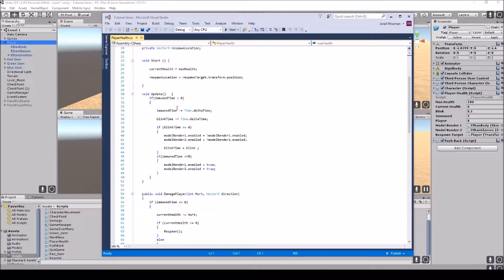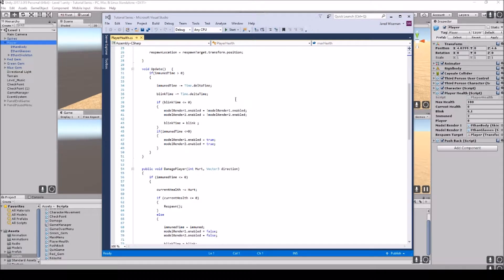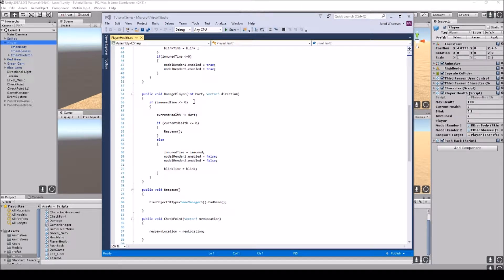For the coding, the first part is in void Update. If immune time is greater than zero, then immune time minus equals Time.deltaTime and blink time minus equals Time.deltaTime — it just counts down in real time. If blink time is less than zero, we enable the model renderer and reset blink time equals blink. Then if immune time is less than zero, we set modelRender1.enabled and modelRender2.enabled both to true.